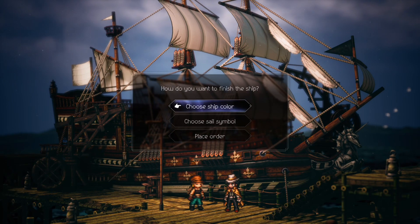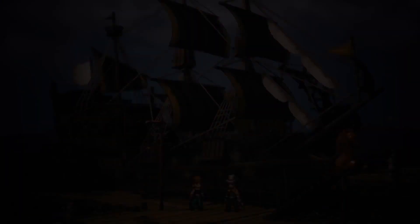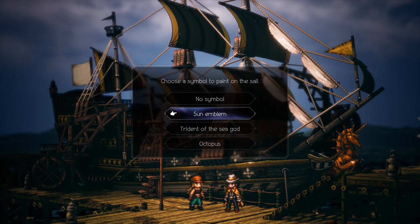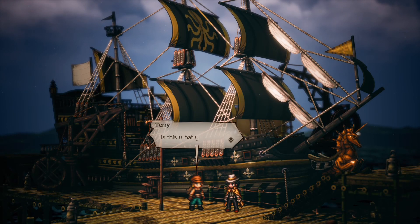After you bought it, you can customize your ship color with black, red, or blue, and paint a sail with Sun Emblem, Trident of the Sea God, or Octopus. Make sure you like your options before confirming because it can't be changed afterward.